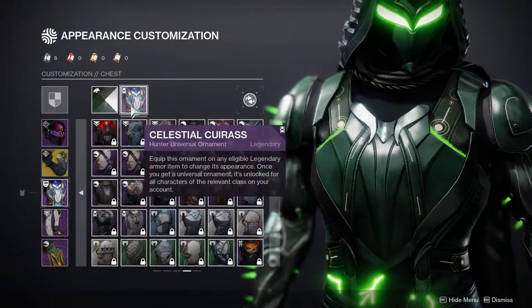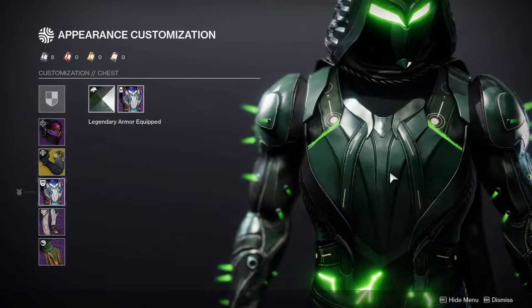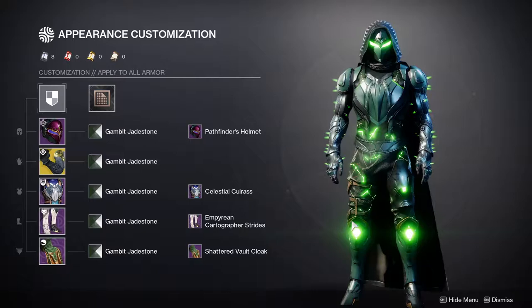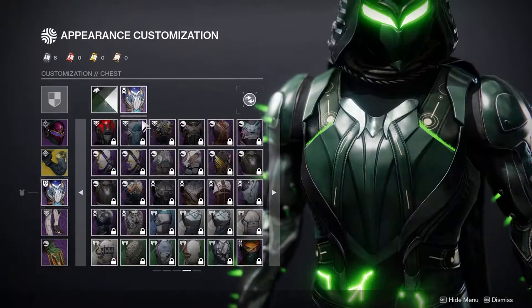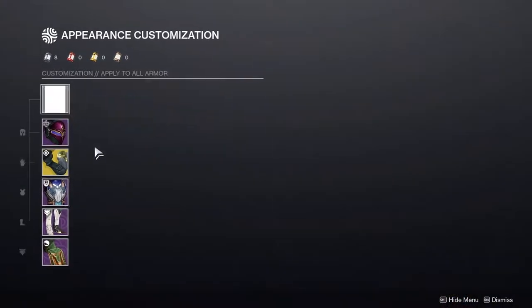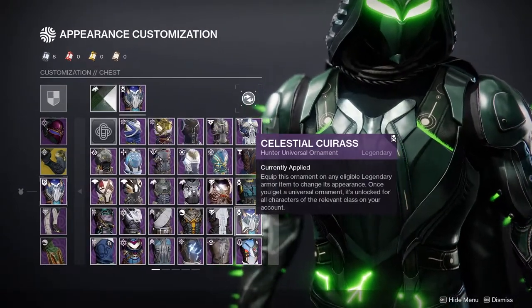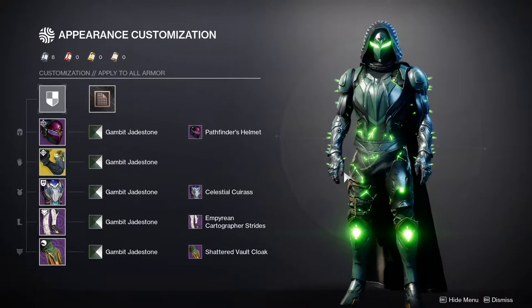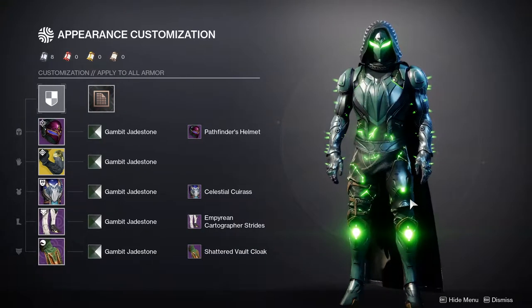For the chest piece, we are using the Celestial Curess. So it's funny — I actually did this by accident. I first did the Empyrean Cartographer Strides and I was like, oh, I want to use this because it's a lot of green. And I had the Cartographer chest piece on already and I was like, well, I don't want to use two of these because then I'm just wearing a whole armor set. And then I remembered the Celestial Curess also has the star stuff there. I think it came out really well — it's so dope. It almost looks like they're part of the same armor set.